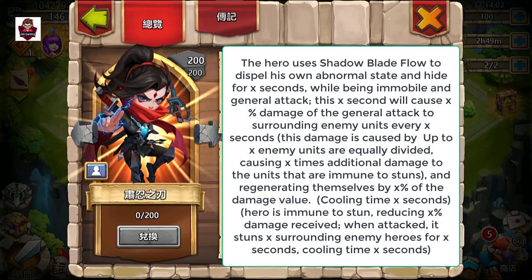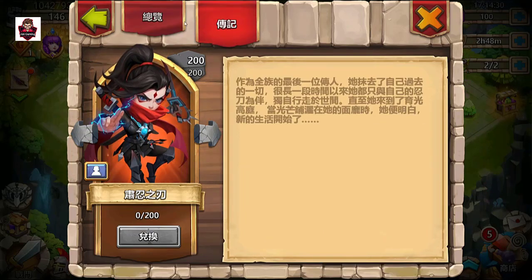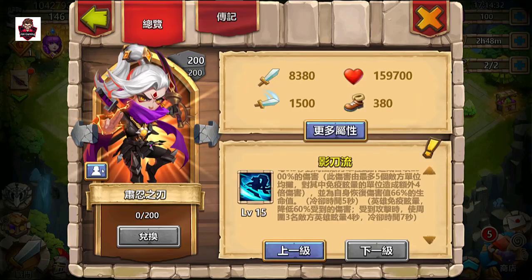Damage is split equally among X enemy units, causing X times additional damage to units immune to stun, and regenerating X% of the damage value. This hero is also immune to stun, reduces damage taken by X% when attacked, and stuns X surrounding enemy heroes for X seconds — I guess around 60% damage reduction and three enemy heroes stunned.